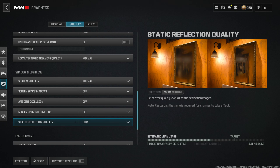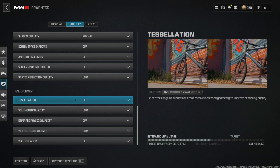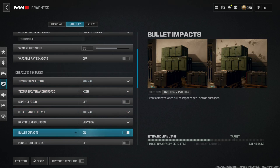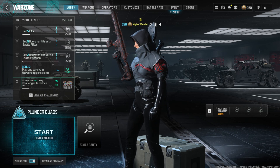Shadow Quality is Normal, Screen Space Shadows and Ambient Occlusion are off, Screen Space Reflection is also off, Static Reflection is set to Low, and Tessellation is off. For Environment Quality, most options are set to Minimum, with a couple set to Normal and some set to High.